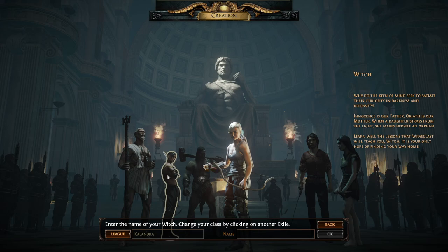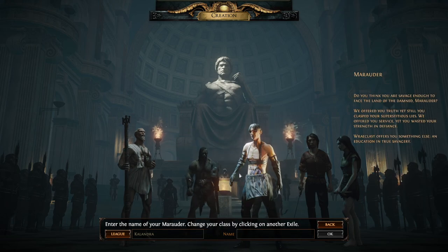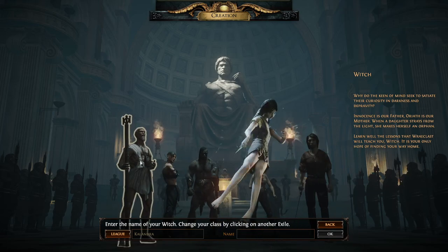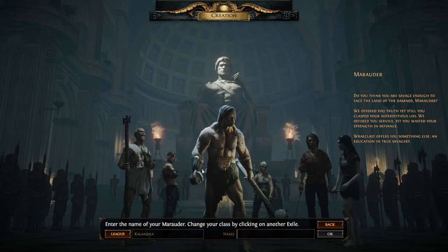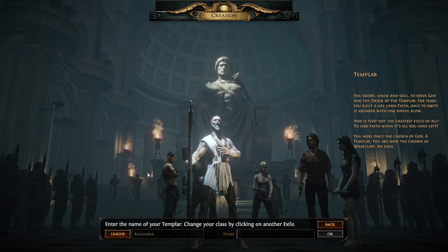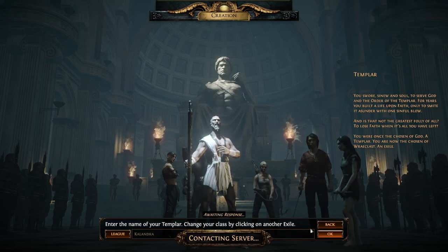Let's see what characters we have: templar, shadow, marauder, ranger, duelist, or the witch. I tried marauder before — I couldn't even get out of the beginner area because he sucked. The first ability just didn't do anything for me. Pat says he's playing the witch, and finds ranged stuff a lot more fun and easier than melee. I think ranger or witch would be cool, but I went with templar.